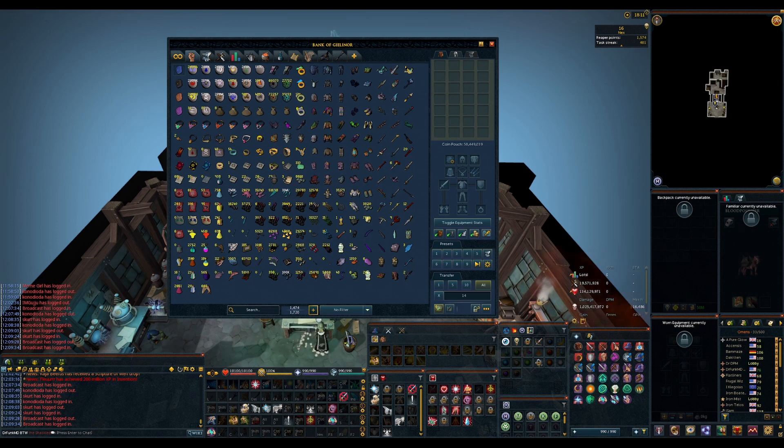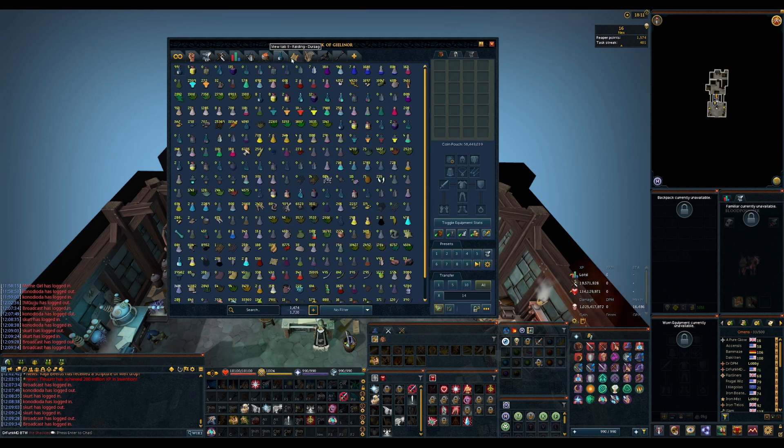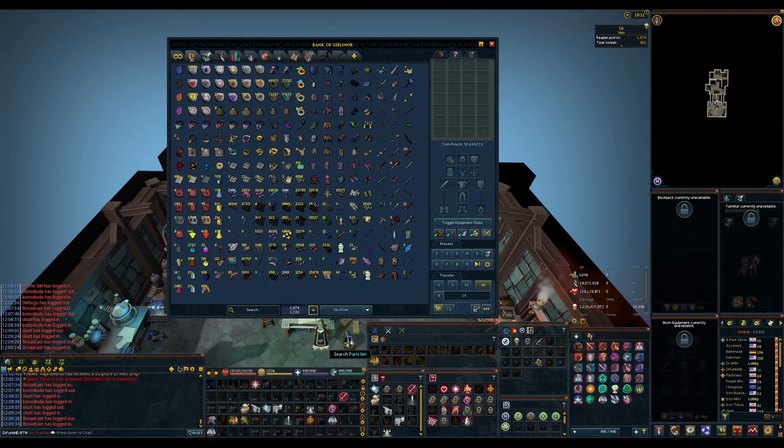I finished reorganizing my bank — it looks a little bit better. It should be easier to find some stuff, though some things are still a little wonky so it needs a bit more work. I still haven't organized the other tabs, but the main combat tab is all set in a way that I like. Let's keep moving.